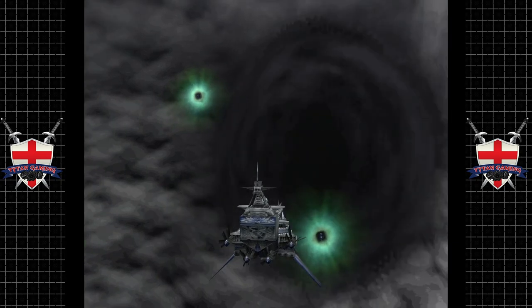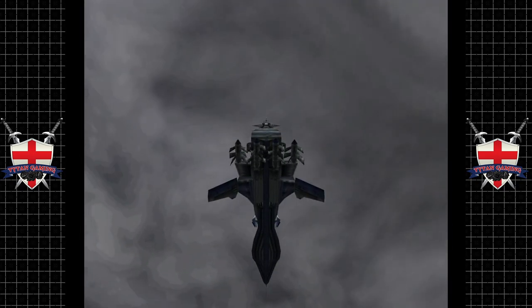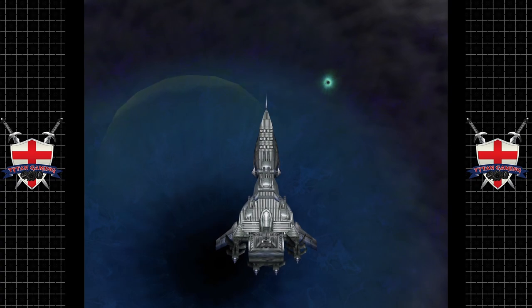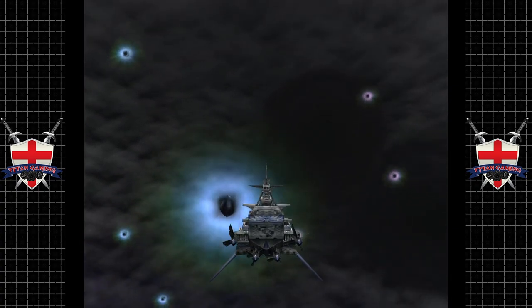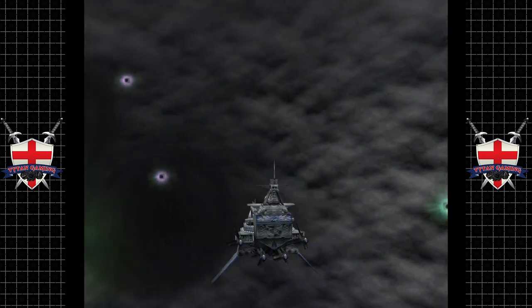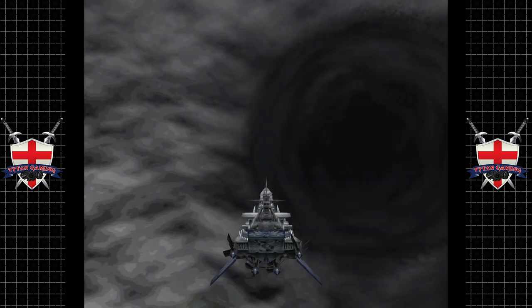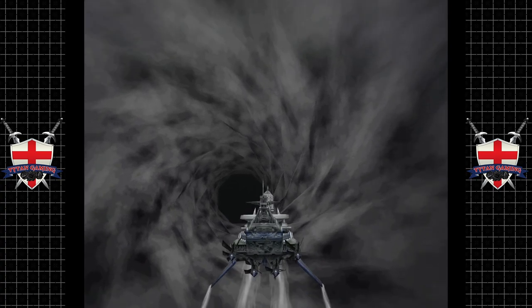Now we're looking for a red flashing vortex, apparently. I am not seeing a red flashing vortex. Should we take a gamble? Maybe we have to get a bit closer. Ah yes, that one's definitely strobing red. If you're colorblind, that's gonna be really hard to see.